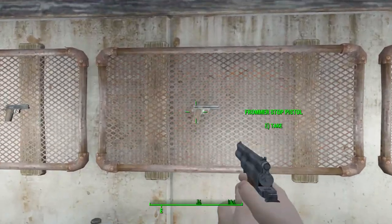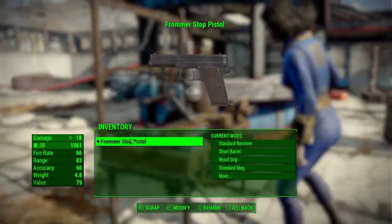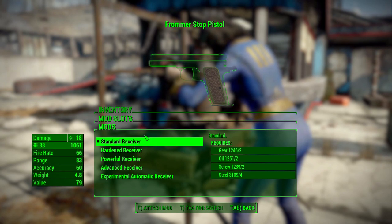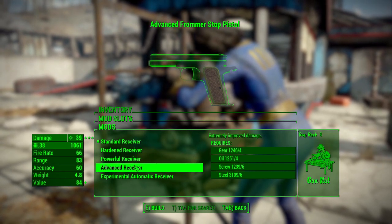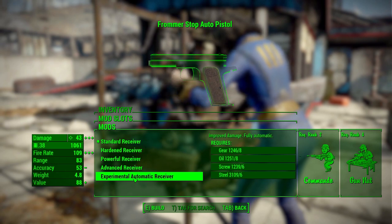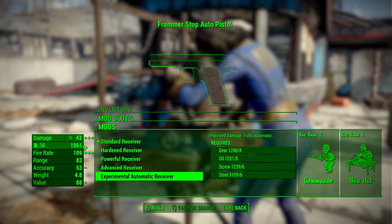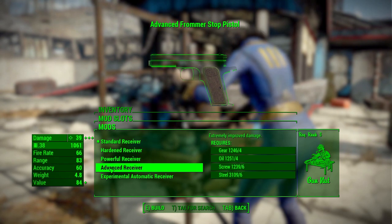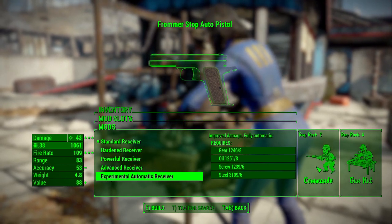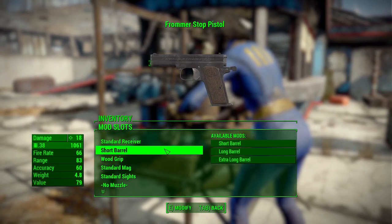It will be a more rare weapon. For modifications, starting with receivers, we've got the typical options: standard, hardened, powerful, and advanced. We also have an experimental automatic receiver which, interestingly, is the most powerful — going from 39 damage on advanced up to 43 on the experimental. Normally automatic receivers lose damage, but not here. It will require some Commando and Gun Nut perks, but that's not too bad in the grand scheme of your perk list.